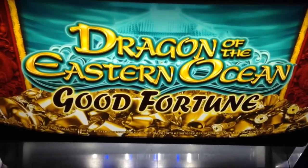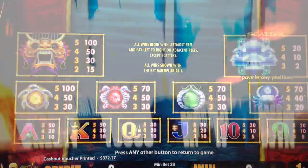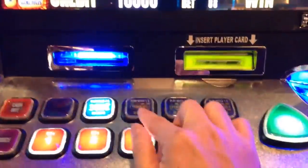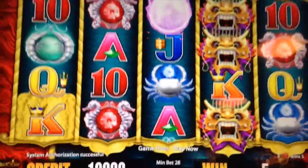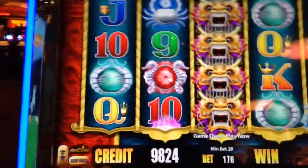Hey, a brand new game here — Dragon of the Eastern Ocean Good Fortune by Aristocrat, with some progressives up top. Hundred bucks in. What's interesting about this game is that you can have power reels turned on and off. By default one is already on, but if I pay a little extra I can get more power reels turned on, up to four. I'm going to do that and bet the second multiplier, so that's $1.76 a spin.